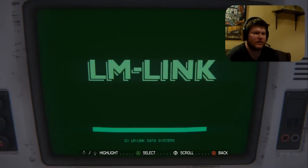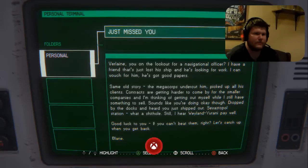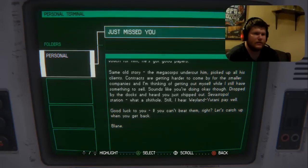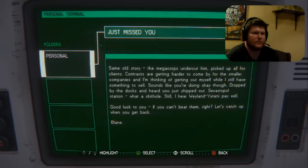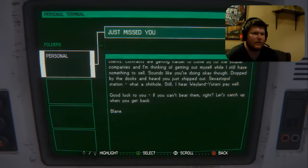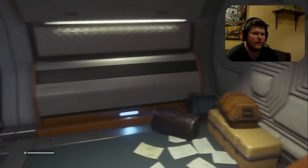Access terminal. Let's look at the terminal. Achievement unlocked — a record of disaster. Let's read this real quick. Megacorps undercut him, because the megacorps don't like people — they like selling people out. Sevastopol — what a shithole. Man, that's where I am. Still, I hear Weyland-Yutani pay well. Wait — the megacorps undercut this other person, but apparently Weyland-Yutani pays well? I just read someone's personal email. Ha.